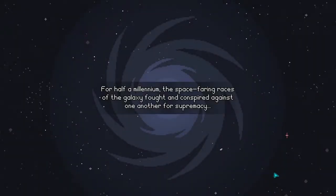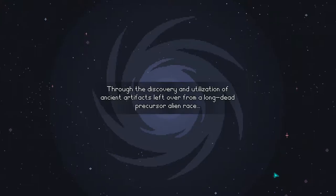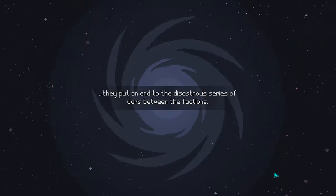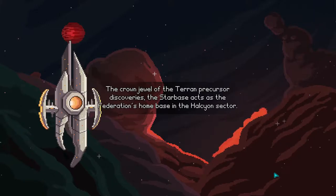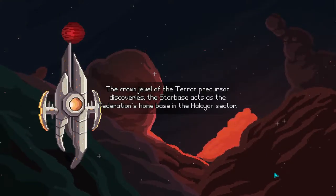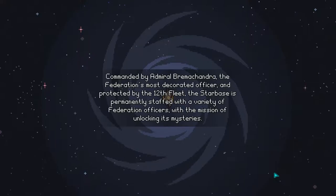For half a millennium, the spacefaring races of the galaxy fought and conspired against one another for supremacy. But it was the Terran Federation, through the ingenuity and bravery of its officer class, that ultimately prevailed. Through discovery and utilization of ancient artifacts left over from a long-dead precursor alien race, they put an end to the disastrous series of wars between the vestiges. One of these precursor artifacts is your home — Halkeon 6 — the crown jewel of the Terran precursor discoveries. The starbase serves as the Federation's home base in the Halkeon sector, commanded by Admiral Brahman Chandra, the Federation's most decorated officer, and protected by the 12th fleet.